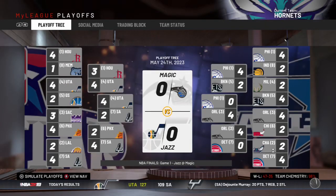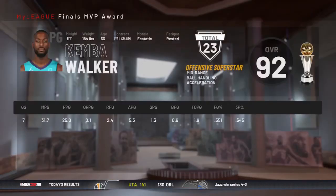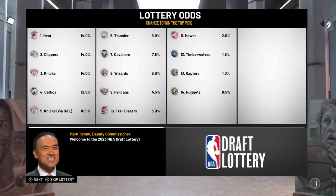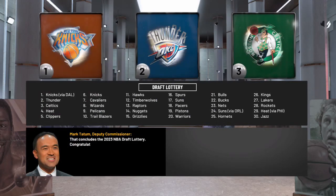In the finals, it is going to be the Magic and the Jazz. I don't know if the Jazz still have Kemba Walker, but if they win, that is going to be an insult right into Michael Jordan's face. Kemba Walker gets Finals MVP — that is just crazy. Kemba left the Hornets and won a Finals with Finals MVP. It is our turn — we better come up next.